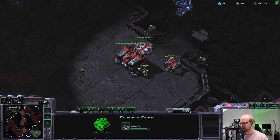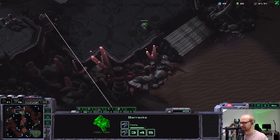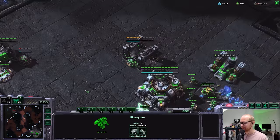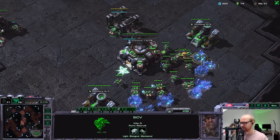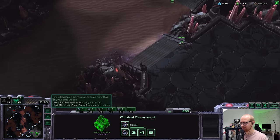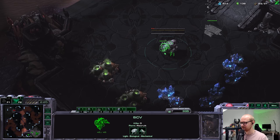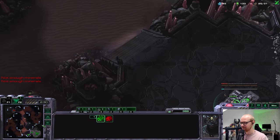I don't think we've been SCV-scouted — always a little suspicious. The second depot is here; this is very likely just a double gas, factory, expand — same as me. I'm only allowed to make one reaper. I think I'll go for a reactor right away rather than making marines, which would cost so much money and delay my expansion.